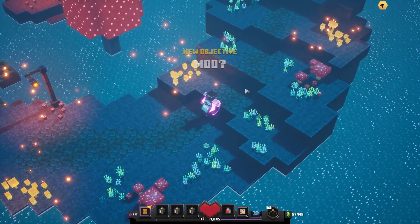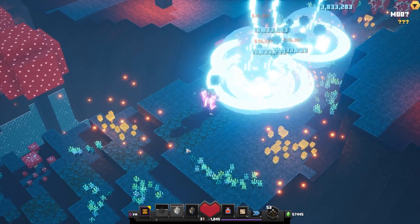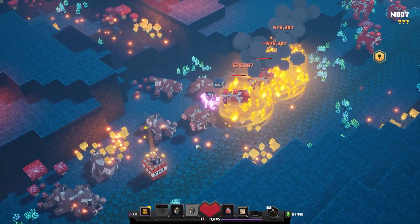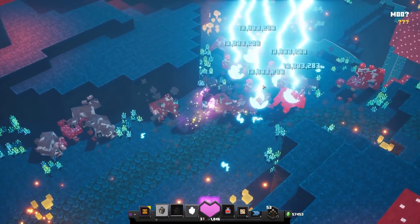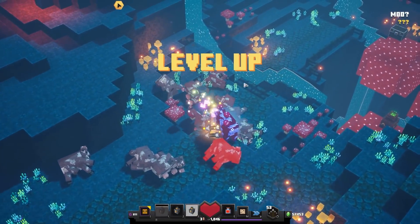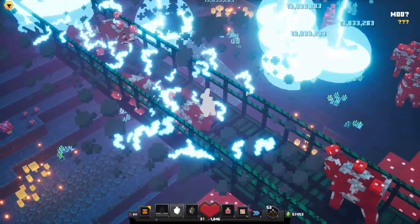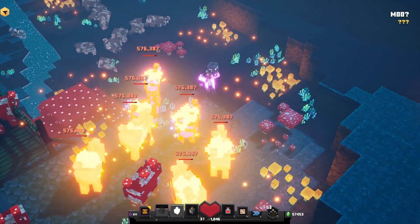Alright, here we go. New objective — we're gonna start a barbecue right here. Look at this — insta-kills! This is just fabulous. We just have this every single second, and we even leveled up as well. This is just glorious. Coming in, striking lightning — man, I feel like Zeus right here.